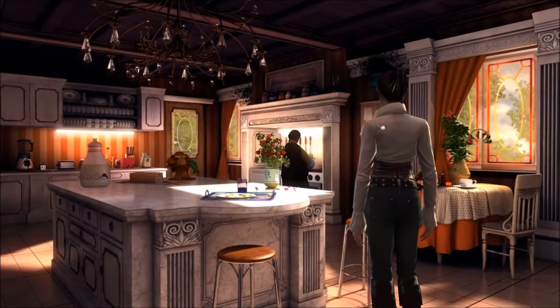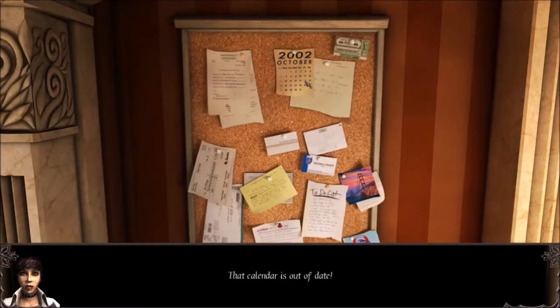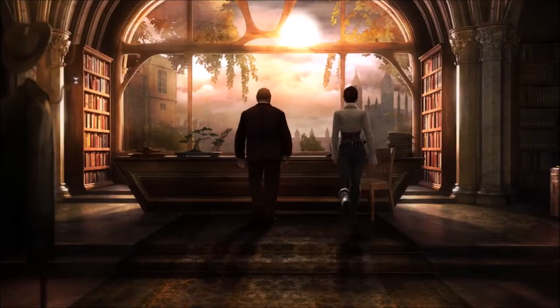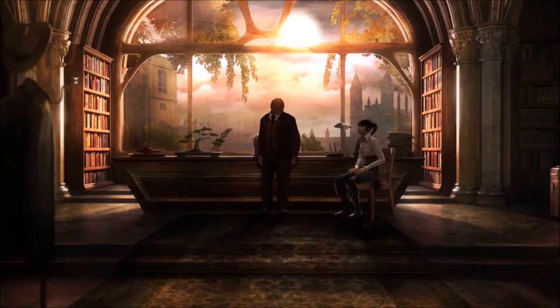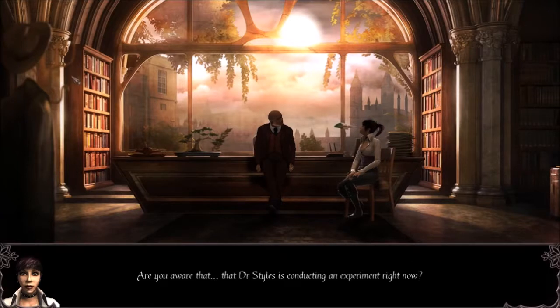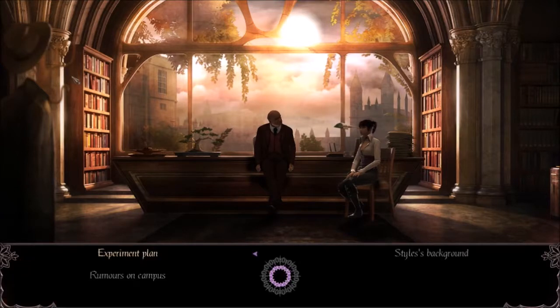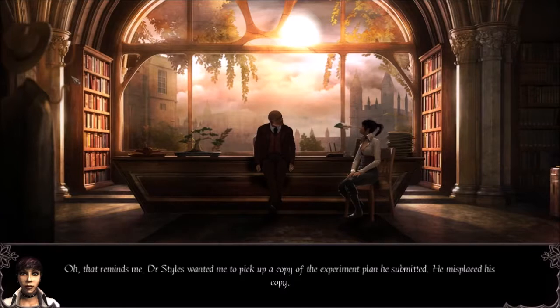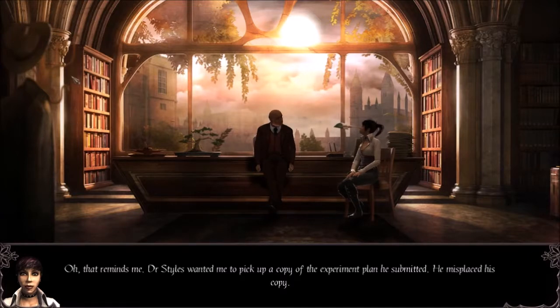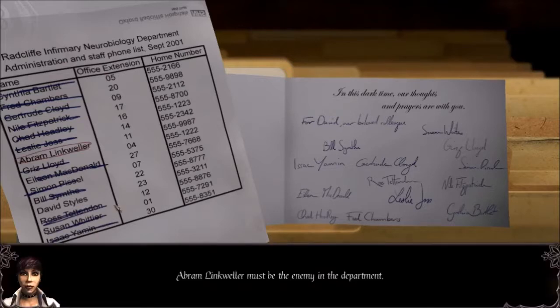That explains why he secluded himself away from the public. Maybe he went mad and now he's performing supernatural experiments on brains, right? We take the next step in snooping and talk to the doctor's boss. He confirms that losing his wife didn't mess him up, and he stopped lecturing as a result. Someone started spreading rumors that he went crazy in his isolation, and that's why we couldn't find students earlier. In fact, the doctor did submit a detailed explanation of his experiment to his boss, and his boss sees nothing wrong with it.